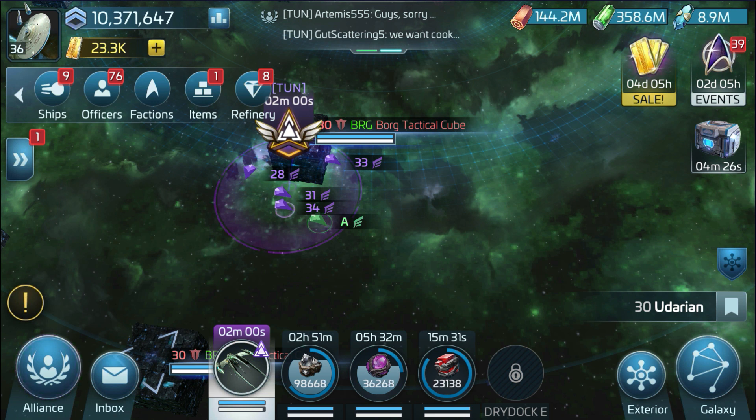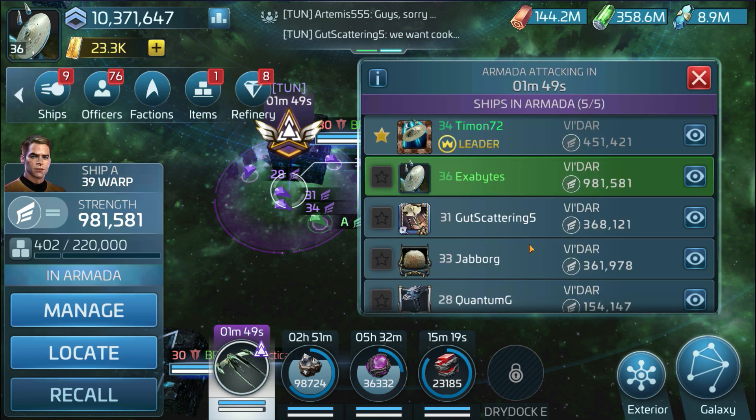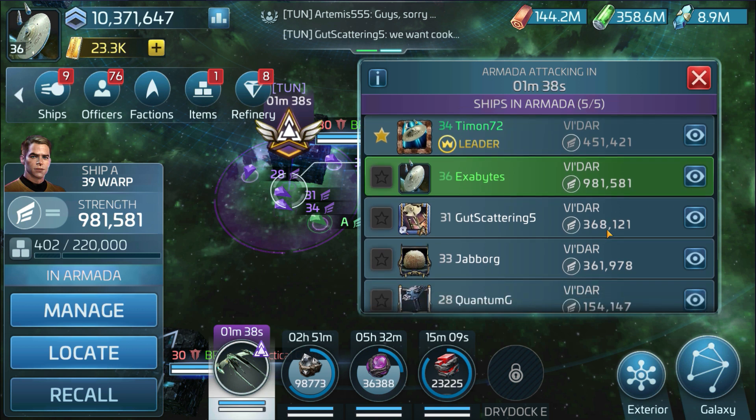To give you a brief context on our setup: we are not really high-powered. I carry a T8 Avidar, and the rest of the team carries different sizes — T5, T4, T2 — so we have a mixture of ship tiers.